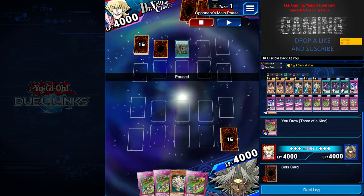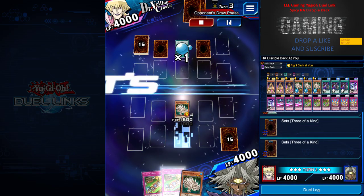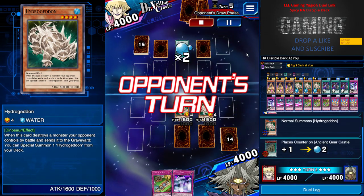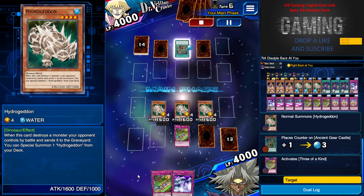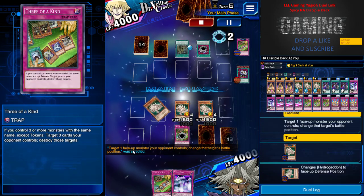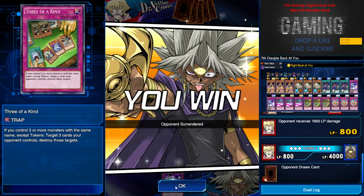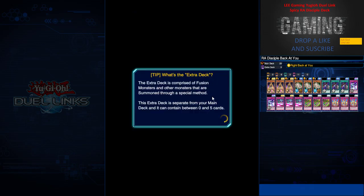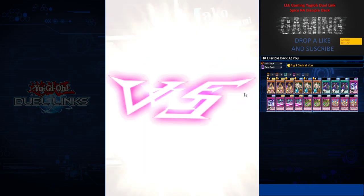Thank you guys for all the support so far — I'm feeling the love and enjoying streaming and making videos for you. He has two set cards, so it's time to use my other friend Hydrogendo. I put one card, one card. I have no idea what he's doing — he just breaks his hand at all. Now I have three Hydrogendo and Three of a Kind, it's that simple. He uses Anime Control on me — I don't give a damn. 3200 to his face and he surrenders.